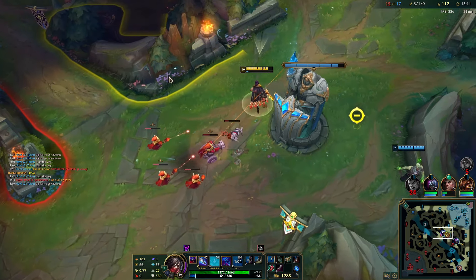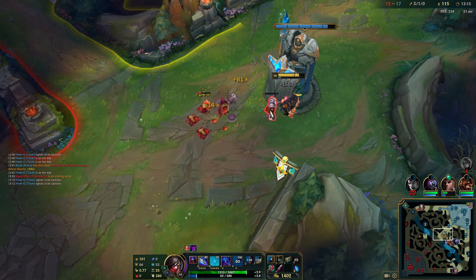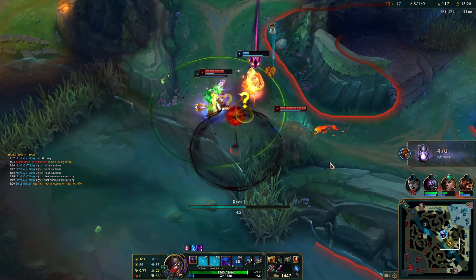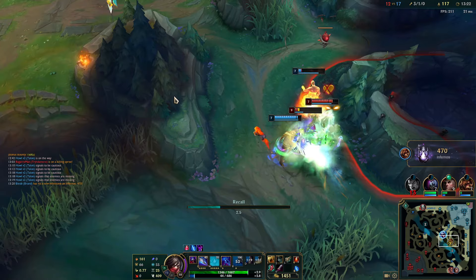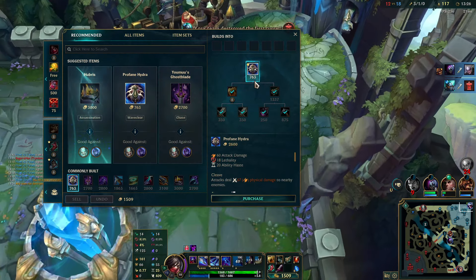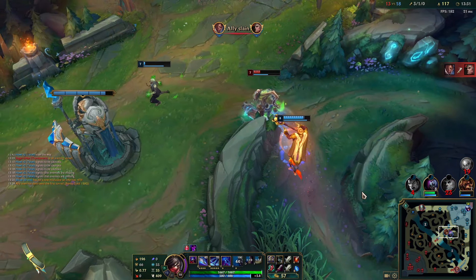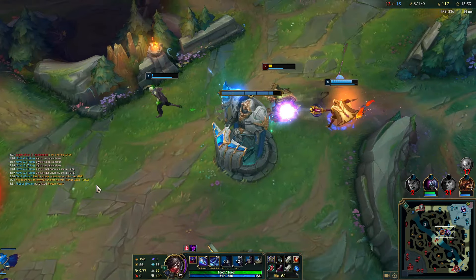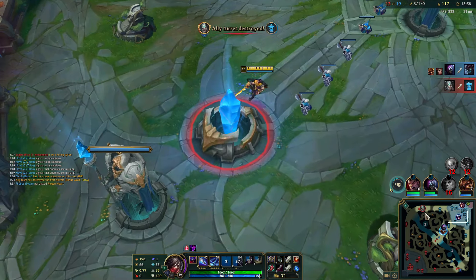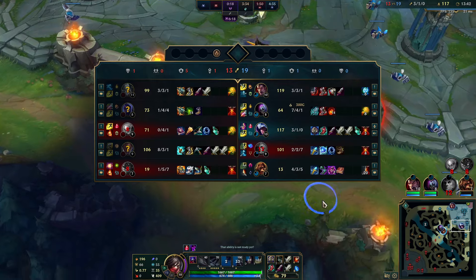Early on, wave clearing under turret is hard because you're gonna get poked out. But in melee versus melee matchups, wave clearing on turret is what you want — because the only way she can actually kill me is if she hard commits and dives me. But I was full HP, I just didn't have mana. So here they actually just hard-engage and everyone stacks up to death. We lose top turret.